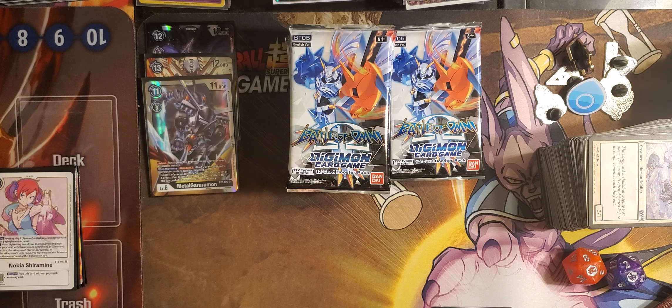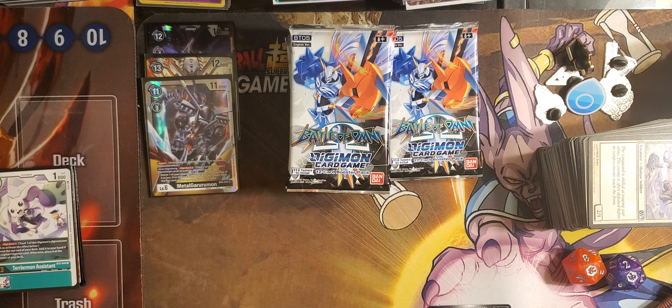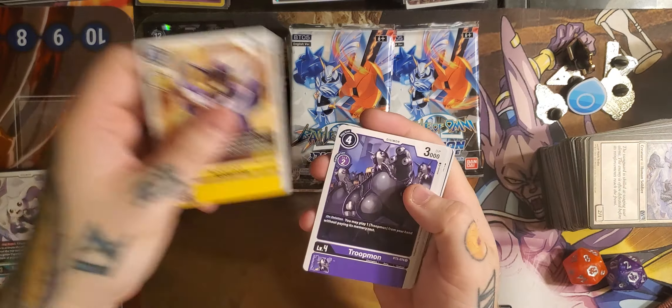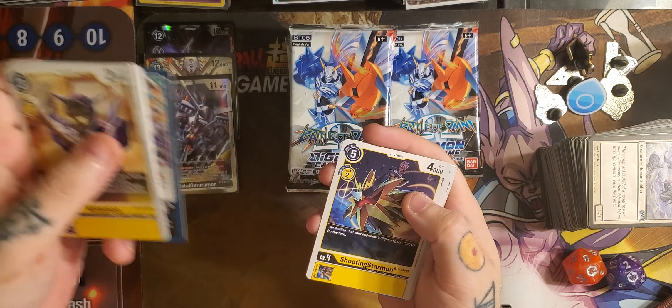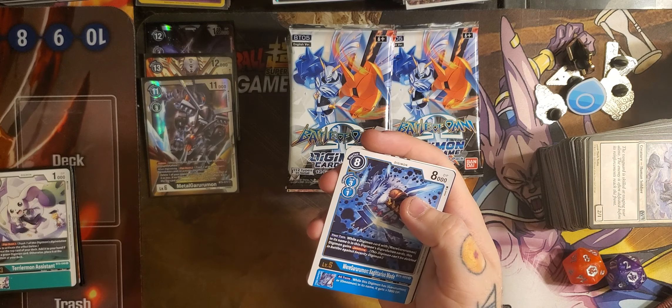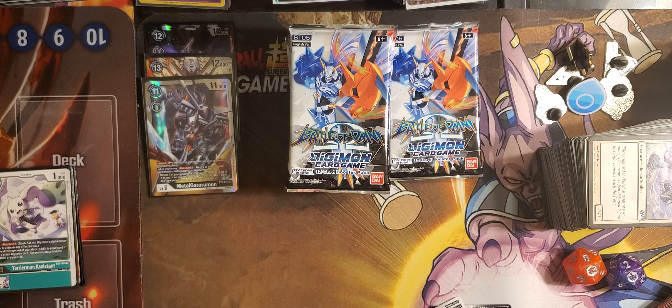I don't know why it's called Terriermon Assistants — I've pulled a few in my other boxes. It's a little DigiBurst card too. Three drop, zero drop over green, 1000 DP, DigiBurst one: reveal the top card of your deck, add it to your hand if it's a green Digimon, otherwise place it on the bottom of your deck. Pretty simple — it's more like a chance pool card, but it still works. Kotemon, Shrewmon, Maramon, Weedmon, Commandermon, Agumon, Demonic Disaster, A Blazing Storm of Metal, Shooting Starmon, Koromon, and WereGarurumon Sagittarius Mode with Whistle-something.